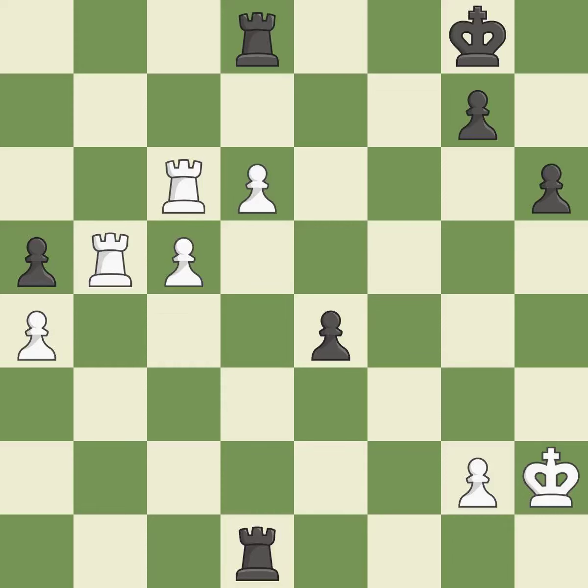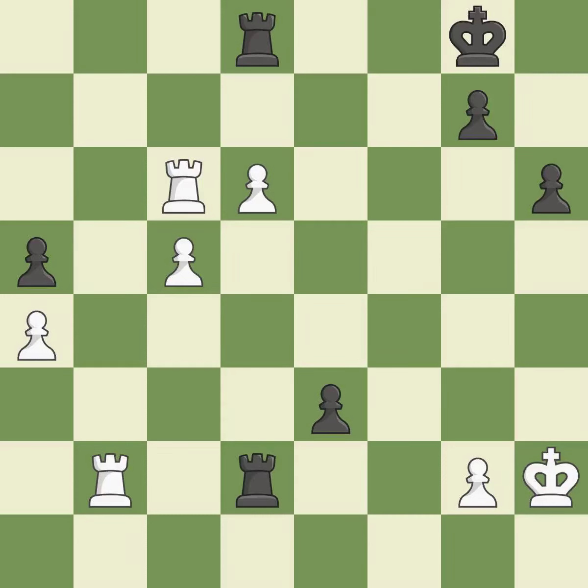The pawn is now adequately defended. This threatens to activate a rook by getting it to the 7th rank — it is a great move. This offers to exchange pieces of equal value. This is the only move that works. By elevating it to the 7th rank, this poses a threat of activating a rook. This pushes a passed pawn. This prevents the opponent from being able to activate a rook by getting it to the 7th rank.